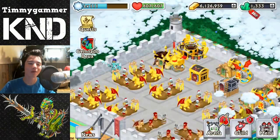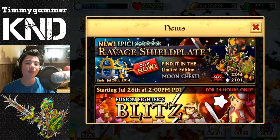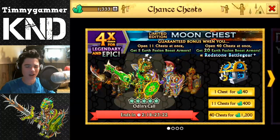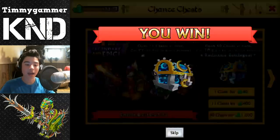What's up guys, TimmyGimmy here and welcome back to another Knights and Dragons video. The new awesome chest is out and today we are going to open 40. We got the revealed shield plate mail plus version — it looks freaking awesome. It is earth and fire, the stats are really crazy. We are going to open 40 moon chests, which is a four times chance of getting an epic or a legendary.